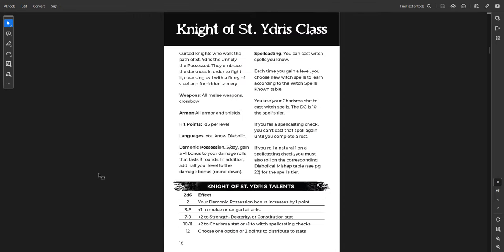You get the Knight of St. Yidris class — one of my players is actually using this. It's essentially a cursed knight, kind of like an anti-paladin. You get a once or three times per day power, some spells, all those things. One of my characters in the Curse of Strahd campaign, Varya, is using this class modified for that world, and the player is having a lot of fun with it. The choice between the Curse and Demonic Possession is interesting. The Witch spells are quite fun as well.